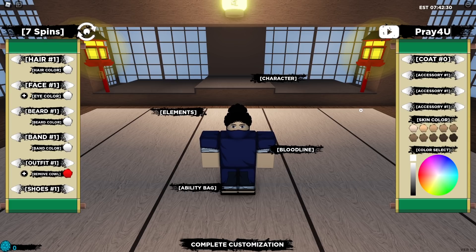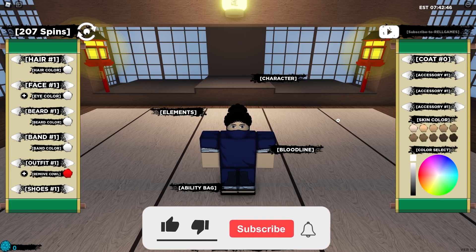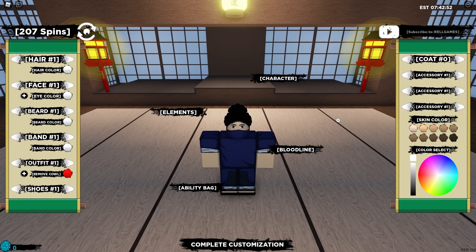The code continues: lowercase i, s, then p, d, a, t, e, then an exclamation mark — so the full code is Pray4Update! As you can see, I've got 200 spins from that code, which is really insane. With 200 spins you can potentially get Doku Tengoku — well, not easily, because I actually spent over a thousand spins on my main account and still haven't gotten Doku Tengoku, so I ended up buying the limited version Doku Scorpion. Anyway, let's go on to the next code.